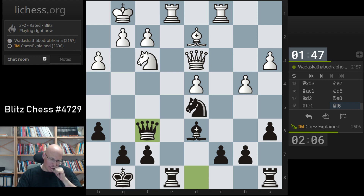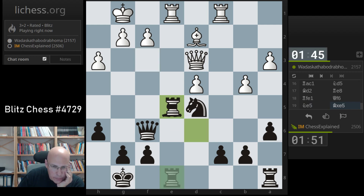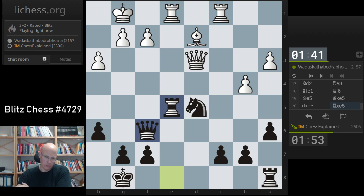I wonder if white should go b5 - no, that's just a knight, it's not good. But he still plays it. Take, take, rook takes - it's got a bit of activity. But I still don't believe it. I'm taking a center pawn.